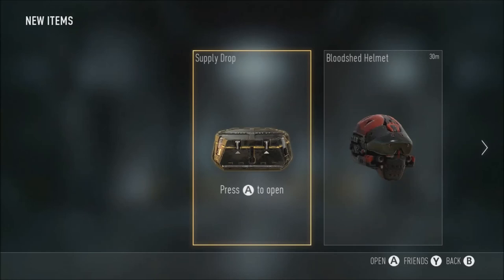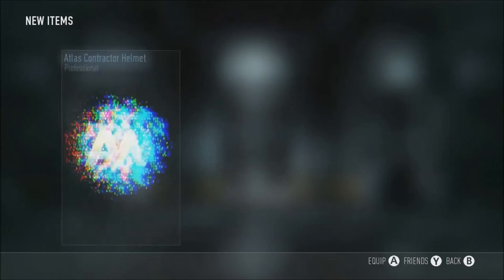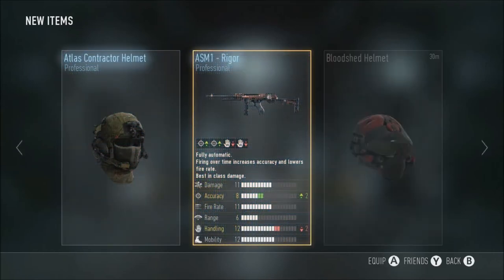Another singular supply drop here. Contractor Helmet, ASM1 Rigger — always good to have. I already have that variant, however — very good variant indeed. The minus handling doesn't exactly affect it too much. Pop a rapid fire on there, put another fall grip on it and it's just a beast really — better than the Speakeasy and things. The Speakeasy is too overrated really, like the Magnitude, the Competence — many other variants are much better than it anyway.